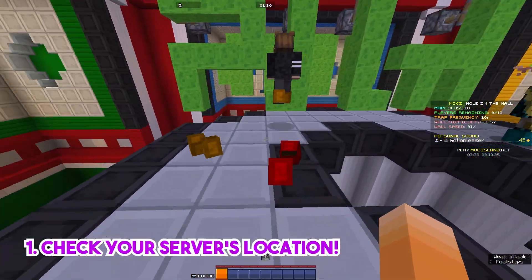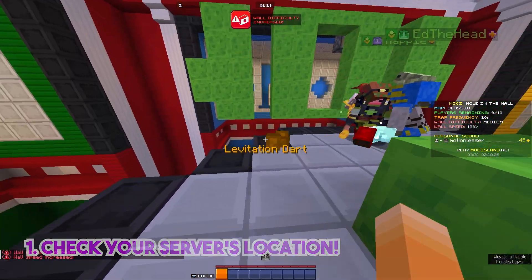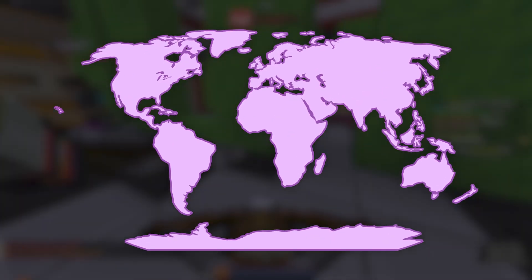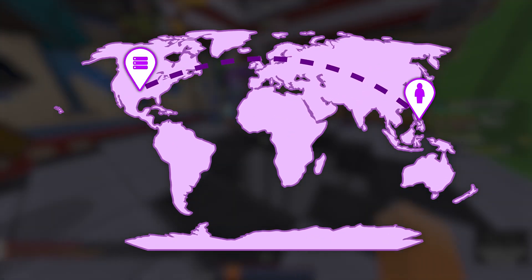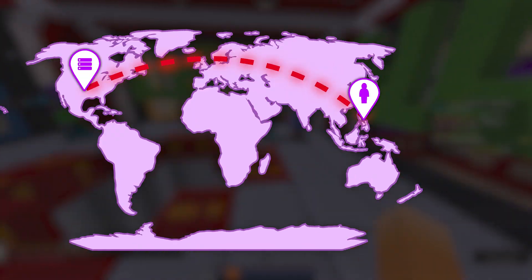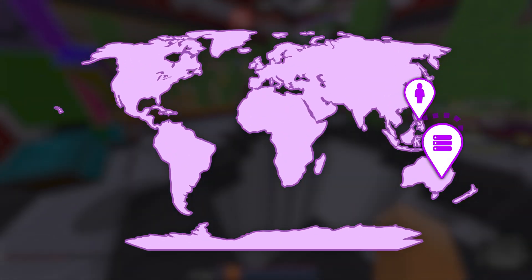First is to check your server's location. One of the leading causes of network lag in your server is your server's location. If your server location is significantly far away from the country where you live or play, that can result in network lag and higher pings, versus if your server location is somewhere near your country.